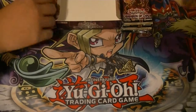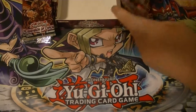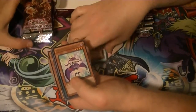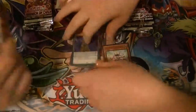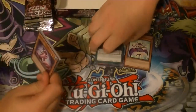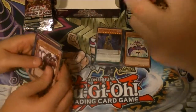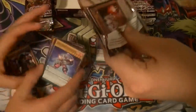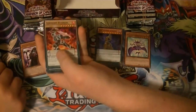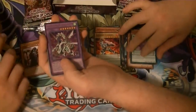So without further ado, box number 10 — no comments, just version hollows. Performapal Hell Princess, Sealed Red Magician, Pink Bumblebee, Bumblebee, Bumblebee. Performapal Help — excuse me — Splash Mammoth, and Secret Odd Eyes Vortex Dragon.